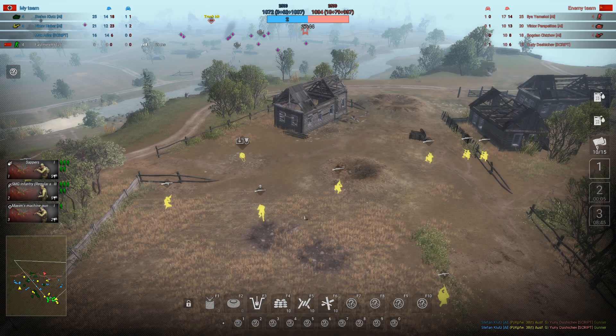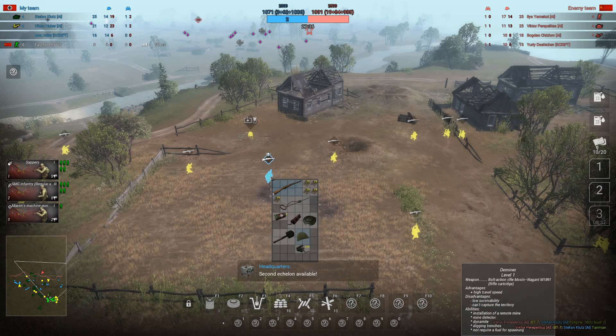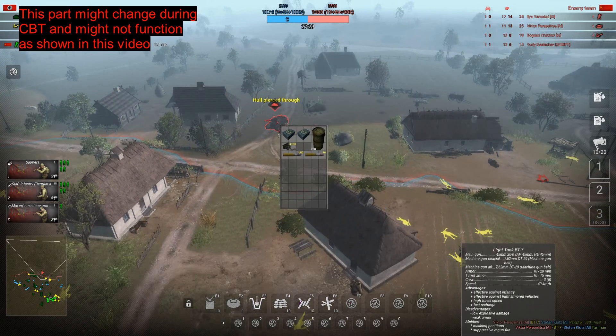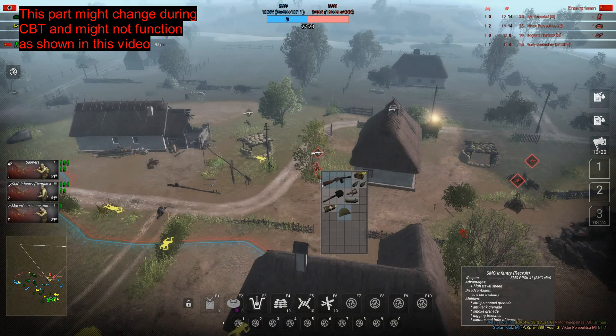Holding Tab has the same effect, but here you can see all the units and entities with an inventory highlighted, and you can hover over and see what they have. Keep in mind that this also works for enemy units — they are not highlighted, as you can see, but you can still see their inventory.